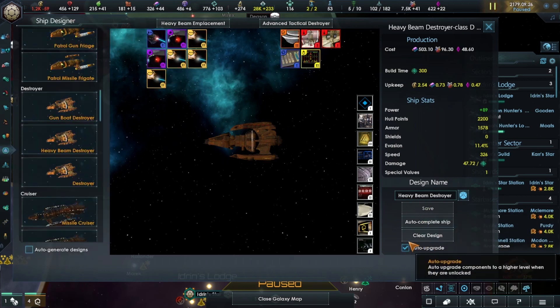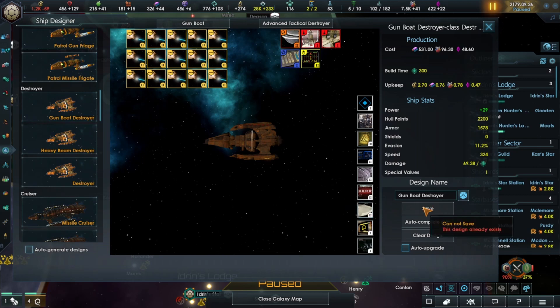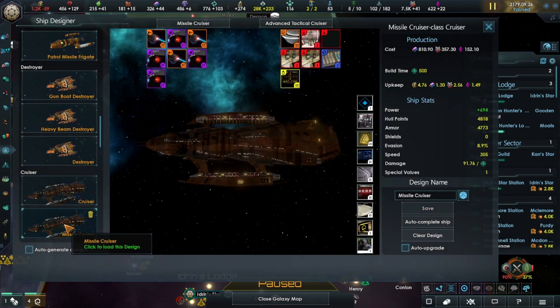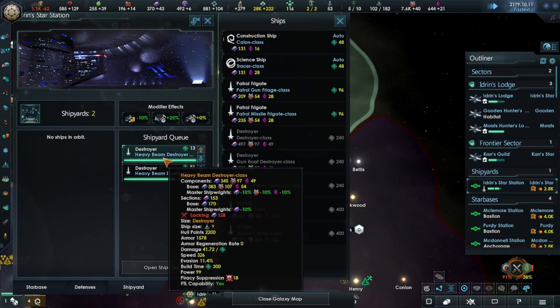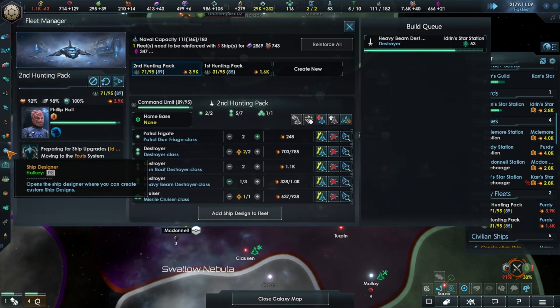I cannot save. But auto — definitely auto upgrade that design. Why are you not auto upgrading as well? Nobody's upgrading now — a design is being built, that's why. Design already exists. We want the photonic torpedo — save, and definitely auto upgrade the design. Auto upgrade the design — save. You're up for photonic torpedoes as well. This just literally needs to finish building. Heavy beam destroyer — 80 days — then we can actually make that work. Both of you go back for upgrades, because we need to. Ship designer — almost done, 40 days.